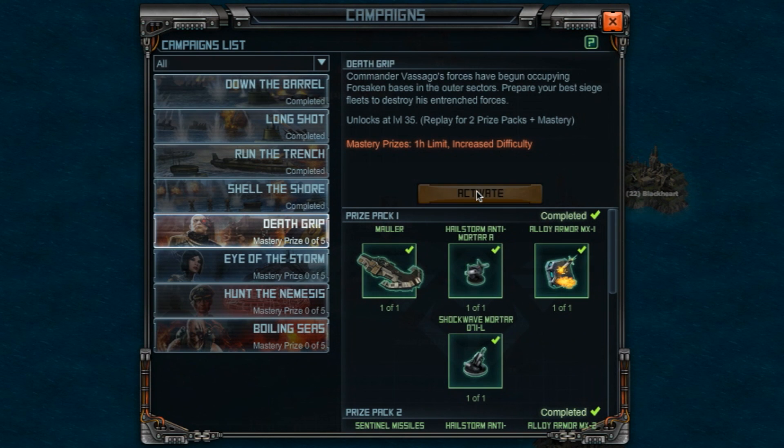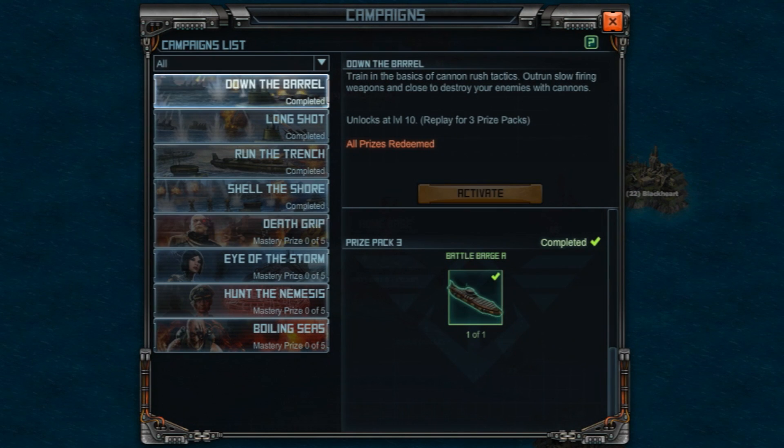When you're ready, click the Activate button to start the campaign. If you already have all the prizes from a campaign, it may be marked as completed with the Activate button grayed out.